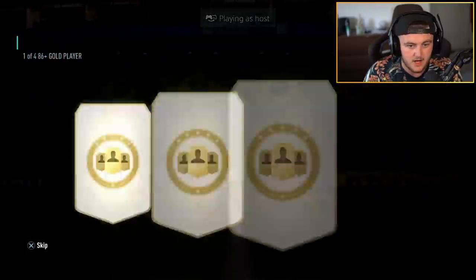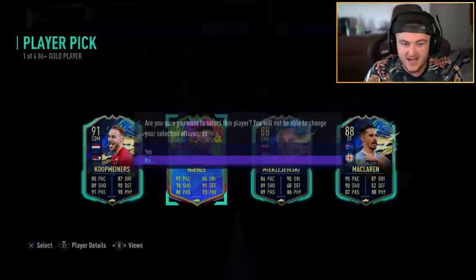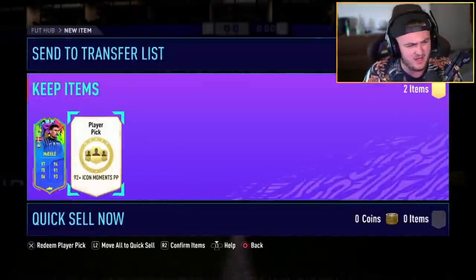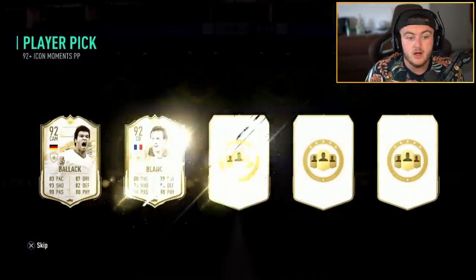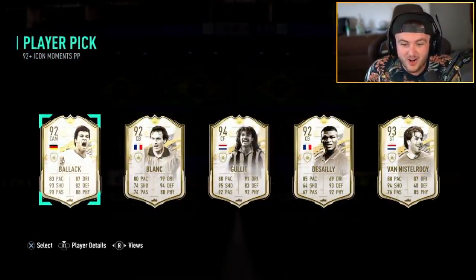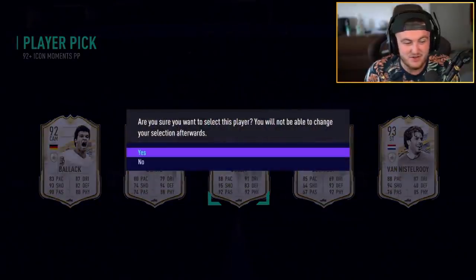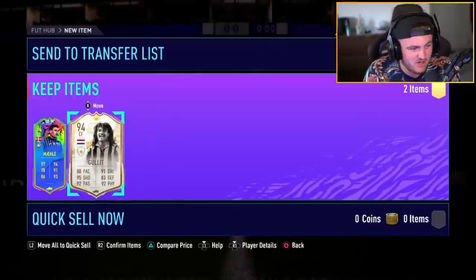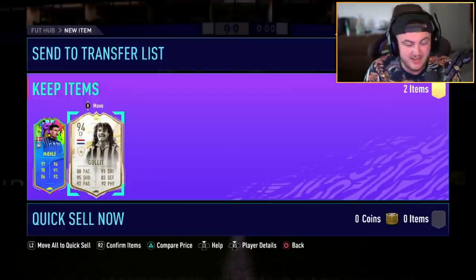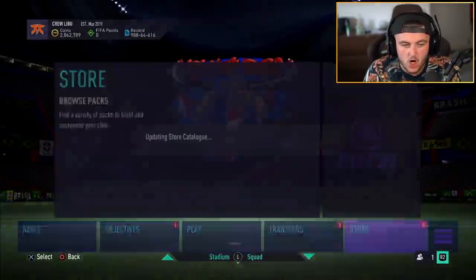Melee, or Mailer — I think it's actually Mailer. 92 plus Icon Moments player pick right here. Oh — Ruud Gullit! No way! That is absolutely huge. You don't even need to ask who he wants — there's only one pick. That is huge in a 92 plus Moments player pick as well. Five tokens well spent. Then I think he spent the rest of his tokens on icon swap packs too.